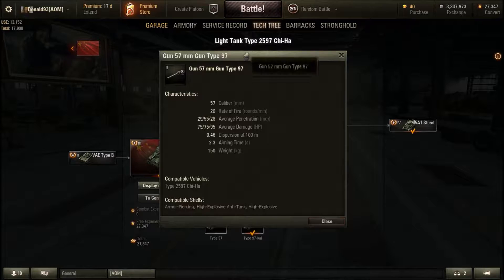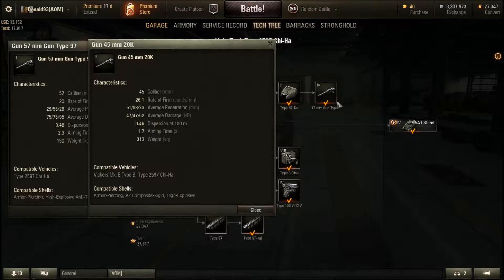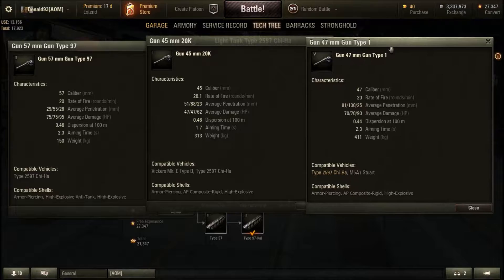Now the guns themselves. The 57mm gun is not that great, and the stock 47mm gun is rubbish as well. The upgraded 47mm gun is the best of the three — it has the best rate of fire, damage, penetration value, accuracy, and aiming time out of all of them. The 57mm can be used throughout the entire grind if you want, but be warned: due to the bad penetration value you will have a problem penetrating enemy tanks.